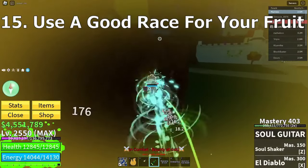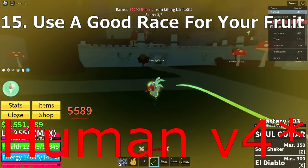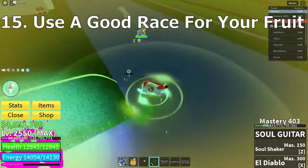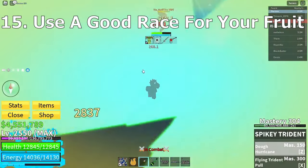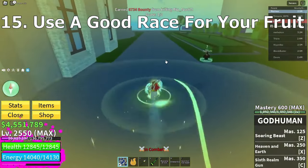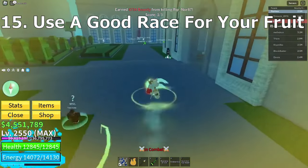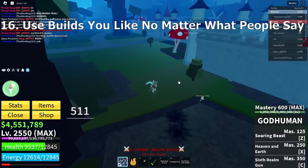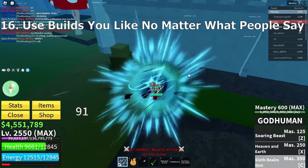Use a good race for your fruit. For example, Dough and V4 is completely broken because you can't get your V cancelled, so they are stuck there until you resume the combo or it runs out. Then you're standing like a lost child and they just pull a one-shot combo on you at the speed of sound and you just Alt+F4 like an average human.